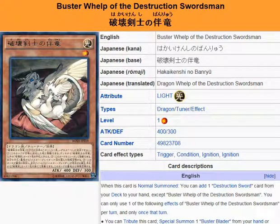This goes right to Synchro Summoning Buster Dragon, which is a level 8. Buster Blader is level 7, and Buster Blader the Destruction Swordsman is also level 7. And 1 plus 7 is 8, so that gets you to Buster Dragon right there.